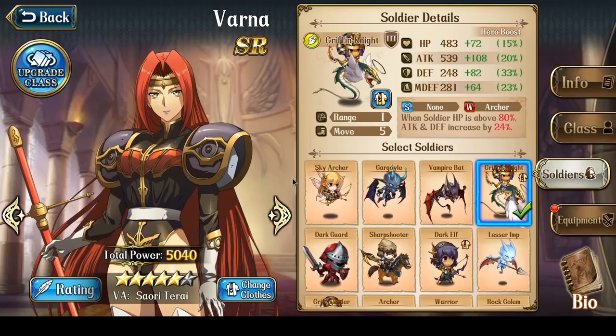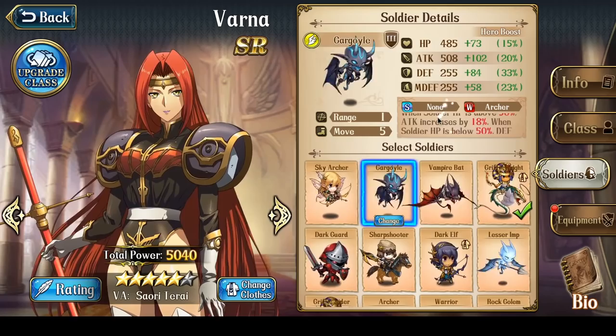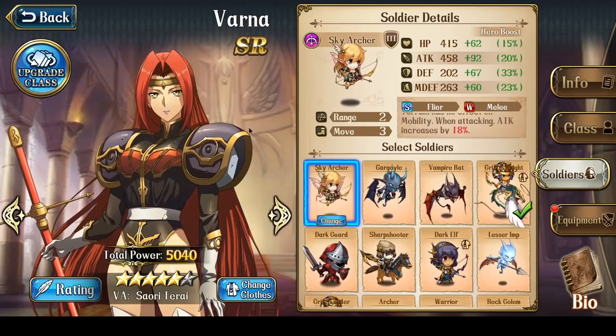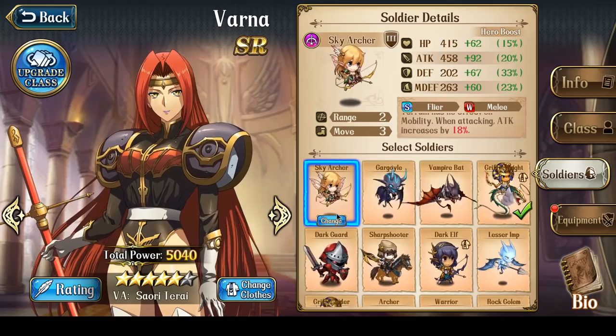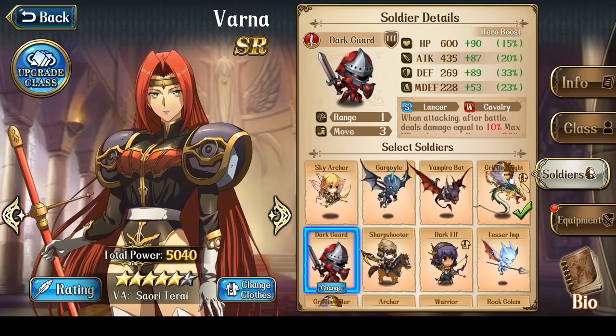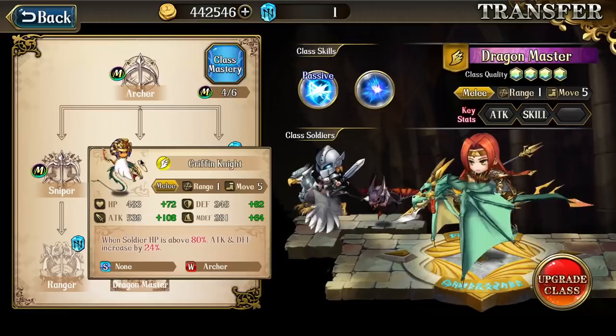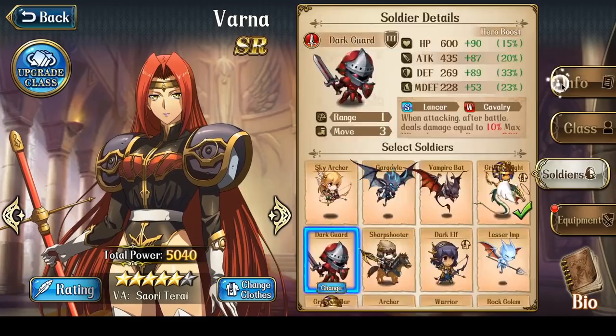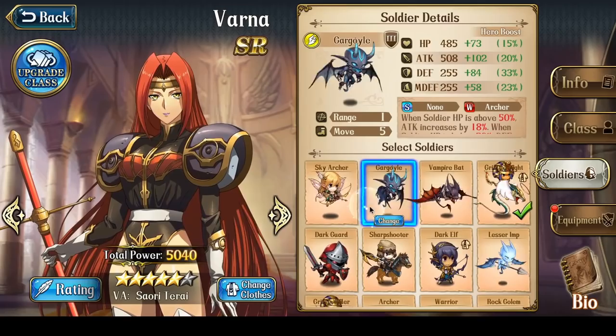Let's talk about her Training Ground soldiers, which she gets 3 of. The first is Gargoyle, a Flyer soldier. The second is Sky Archers, a 3-mobility ranged attacker that makes terrain have no effect on mobility and grants the ability to fly over Sky Terrain. The last is Dark Guards. From her classes, she gets access to Gryphon Knights, Vampire Bats, as well as Dark Elf Snipers and Demon Hunters.